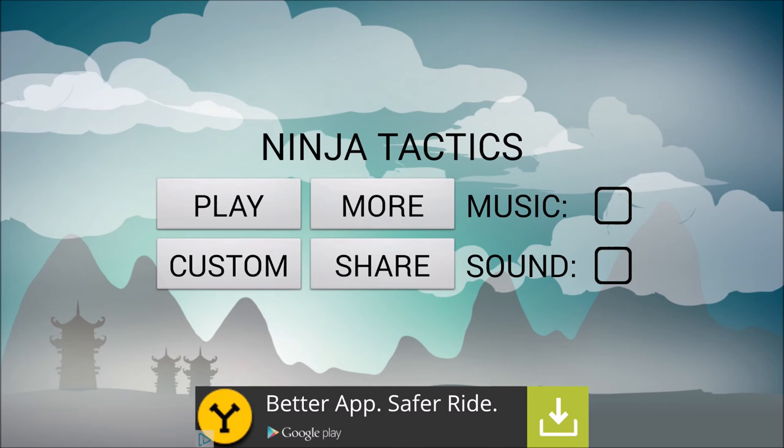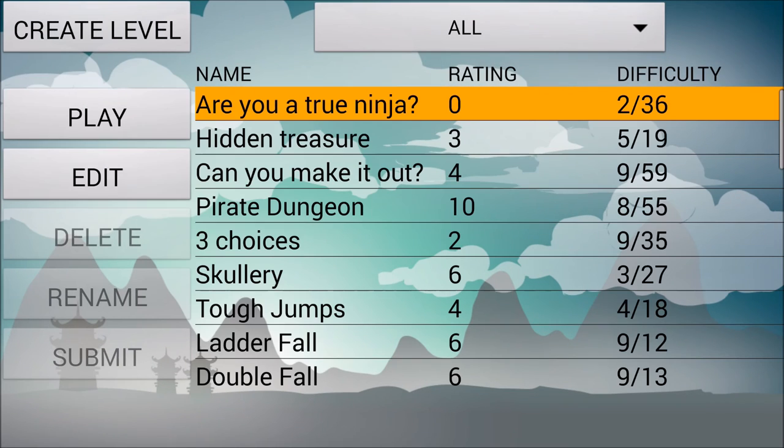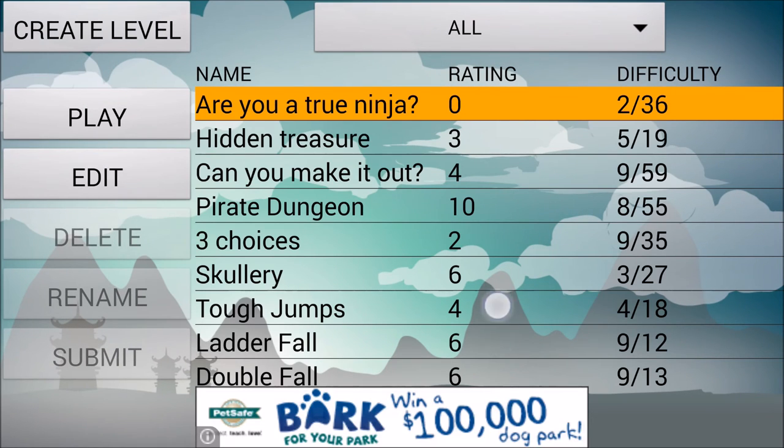The last thing I want to show you is the level creator. Many users have already submitted levels. After you play a user-made level, you're prompted to give it a rating, plus one or minus one. And then there's the difficulty, which is simply the number of successes over the number of total attempts.